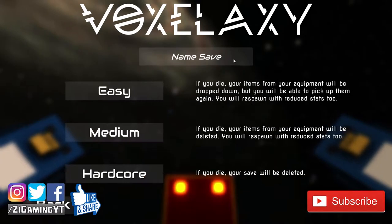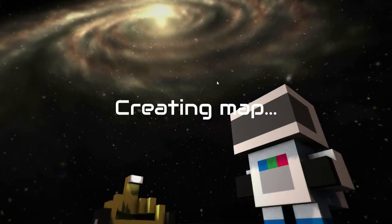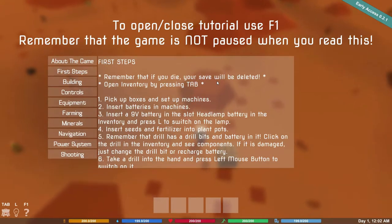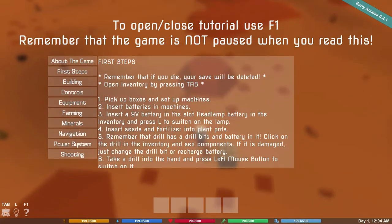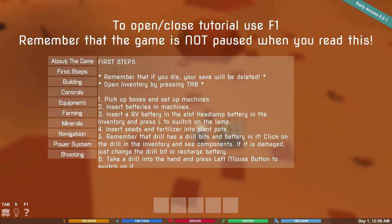If you like the video, don't forget to leave a like, and if you haven't already, don't forget to subscribe. Now, if you die your items from your equipment will be dropped, but you'll be able to pick them up again. We're gonna start with easy — hardcore mode means if you die your things are gone permanently — so we'll go with easy just to get a feel for the game. Okay, the tutorial says pick up boxes instead of machines and insert batteries in the machine. Let's just roll with it.